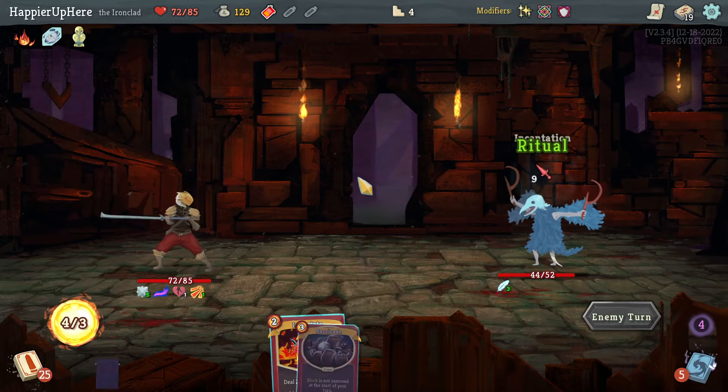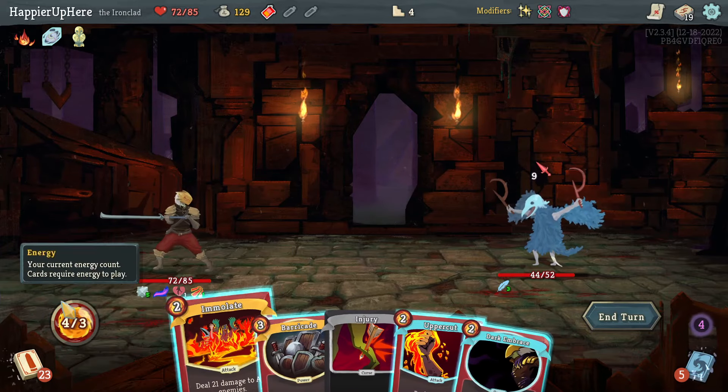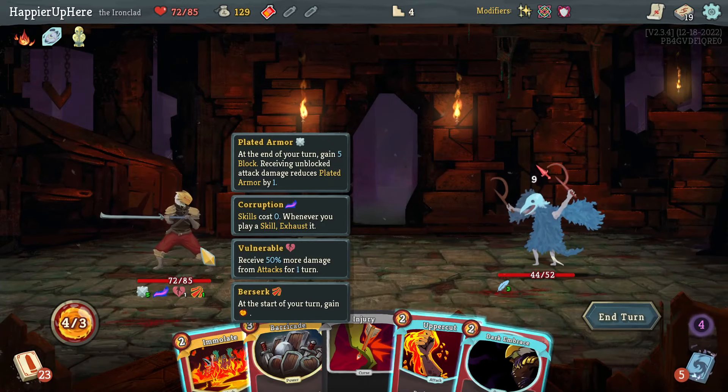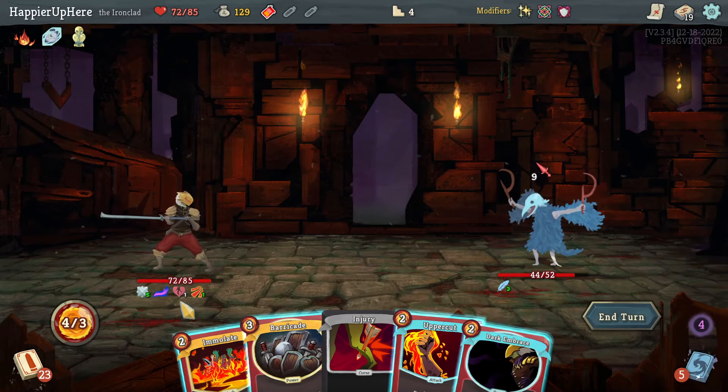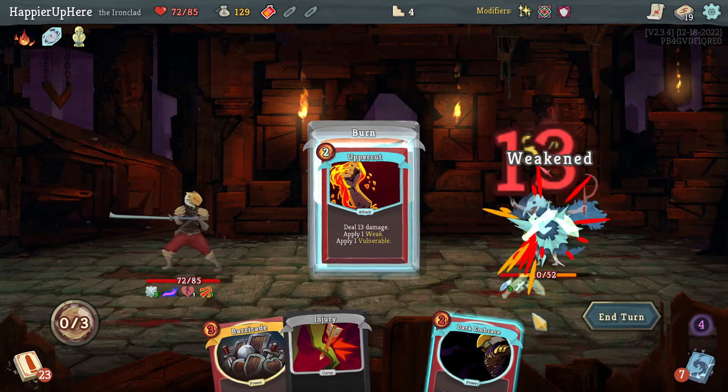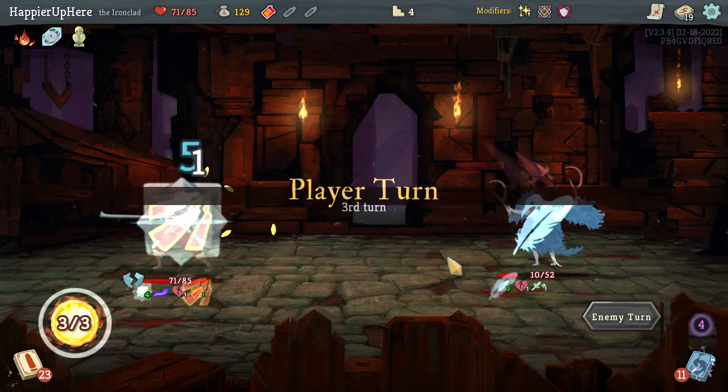Nine damage incoming next turn, which is fine. I wanted to do Uppercut as well but I have the energy — let's do Emulate and then Uppercut. This way, next turn I'll have Feed, which should be enough to kill.